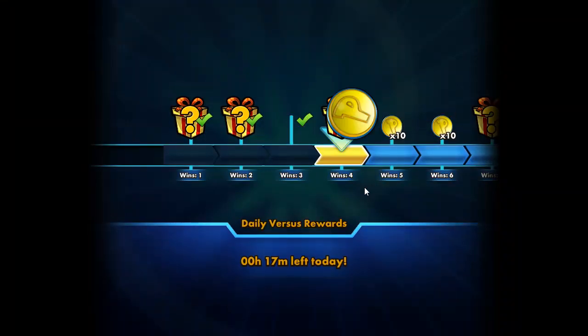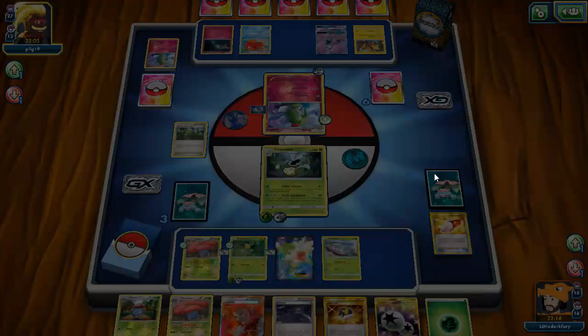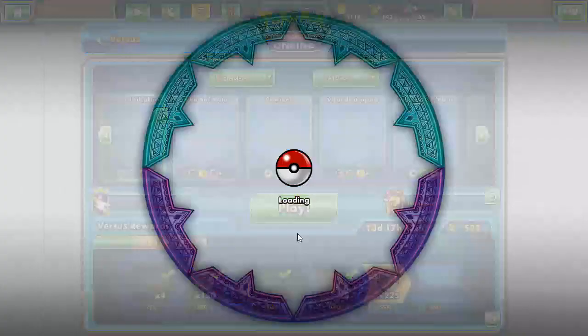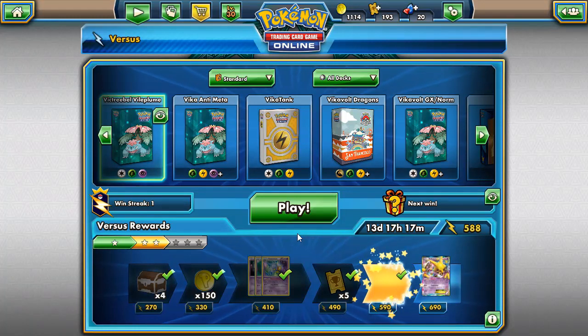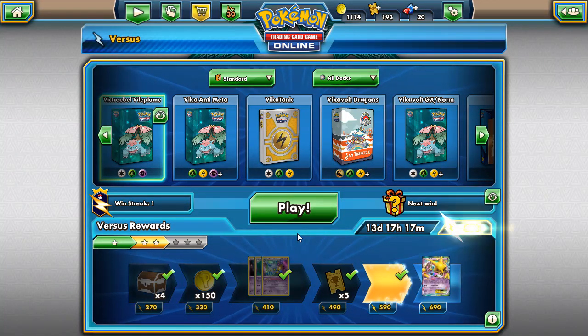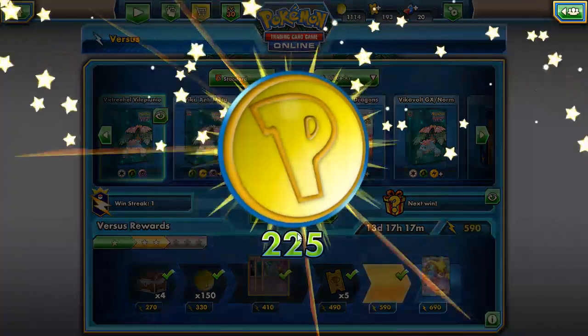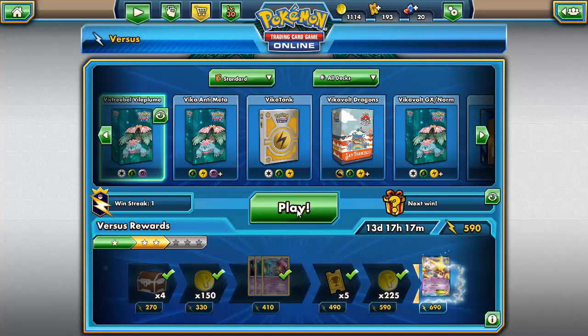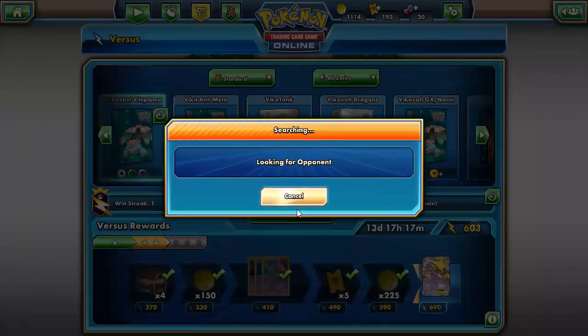I'm going to put a Grass on Bellsprout, bench the Weepin Bell as a stall option, and knock out this Kirlia. My opponent needs to find a Gallade but I don't know if they can do more Abyssal Hands — they might just be drawing into items they don't want to play. A baby Coco comes down, but does it matter? My opponent concedes! They saw the writing on the wall — couldn't do much while not drawing into anything and stuck drawing items they can't play. That was a nice showing of how good Vileplume can be.